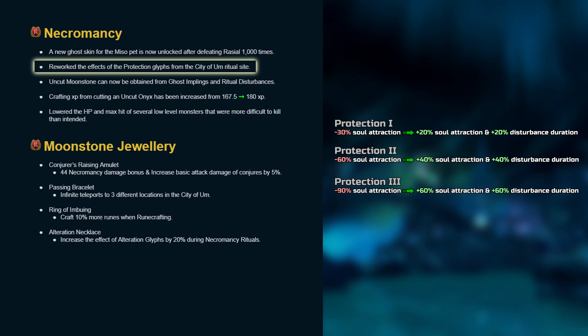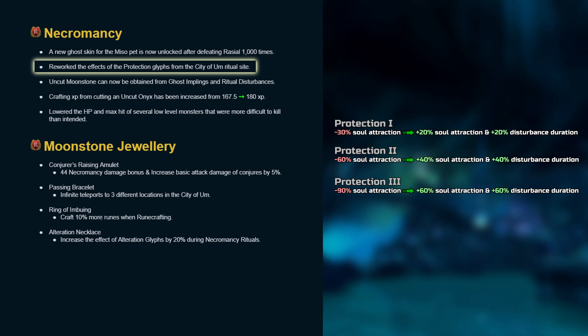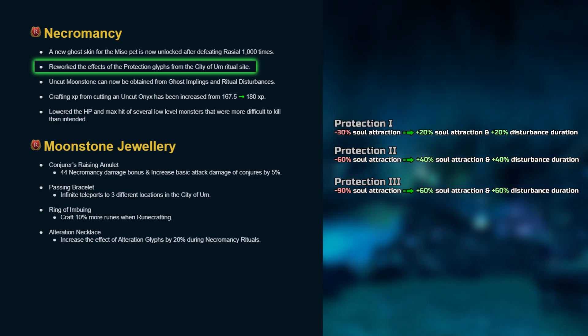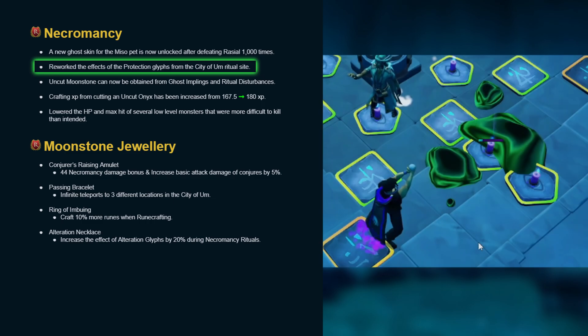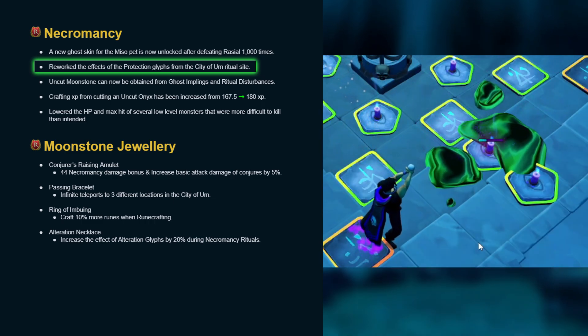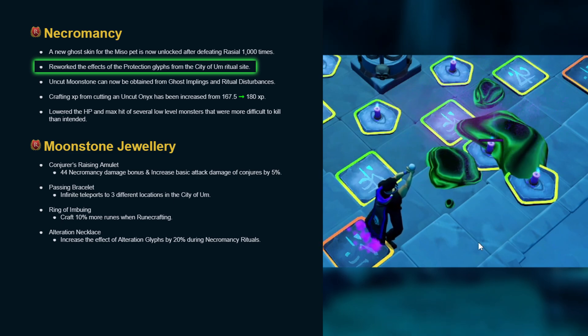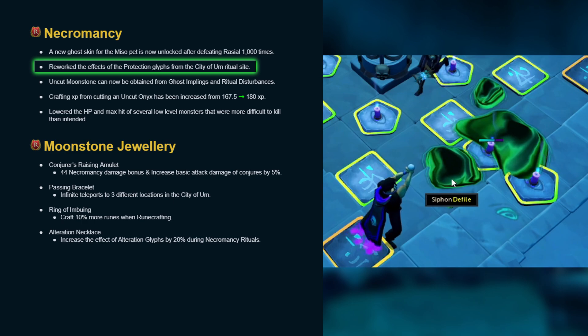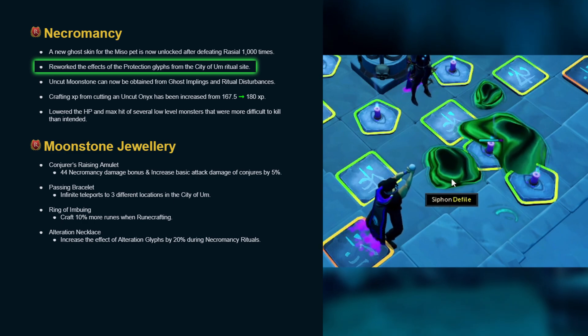Updated the effects of the protection glyphs from the city of Um ritual site. While the meta remains completely unchanged, where players will fill their extra glyph spots with attraction ones, some might want to obtain one protection glyph to potentially reduce the chances of missing certain disturbances, like the defiled — which is ironic because you significantly reduce the chances of defiled spawning if you make this switch.